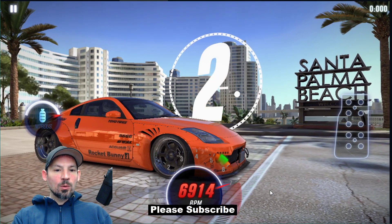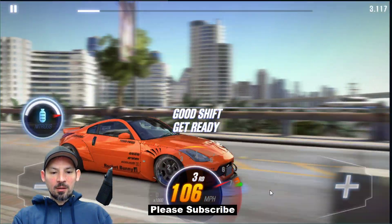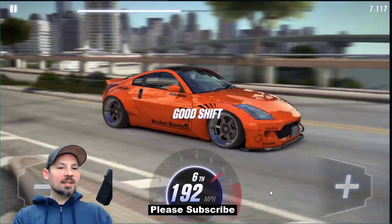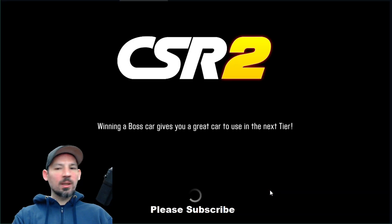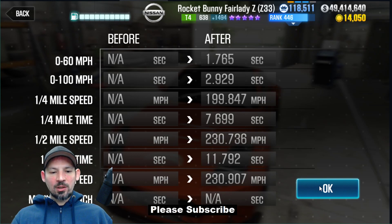3, 2, 1, go! 2nd, 3rd, 4th and nitrous, 5th, and 6th. Try nitrous on 3rd and try nitrous on 4th, or maybe even somewhere in between. We got an 11.792 — that's a really, really good time on this car.